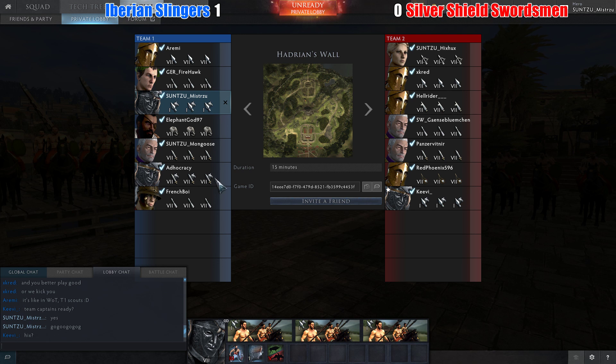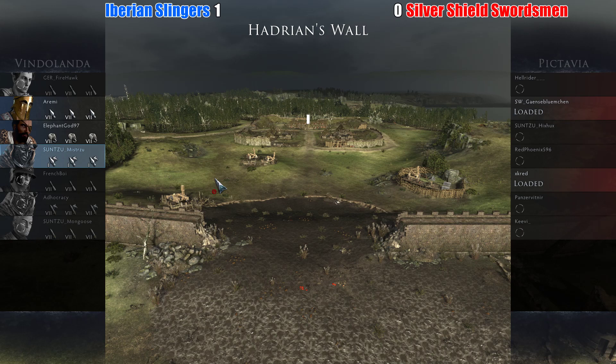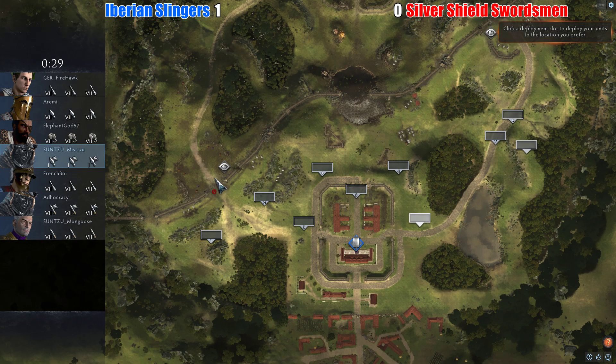That didn't happen last time where we had a commander disappear. I think it's worth waiting five seconds just to make sure everything goes. And this is now match two of Hadrian's Wall. The first match ended up being a really nice tactical rush through the middle - not so much a YOLO mid rush, more of a 'let's go with intention mid rush' and it really paid off, making crucial cavalry charges at the right moment, allowing that elephant to go in and completely wreck the endgame.